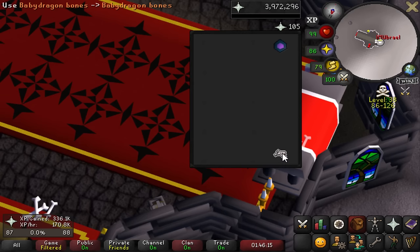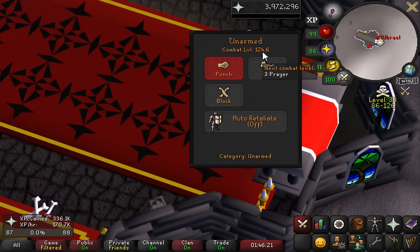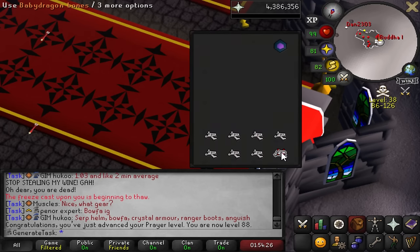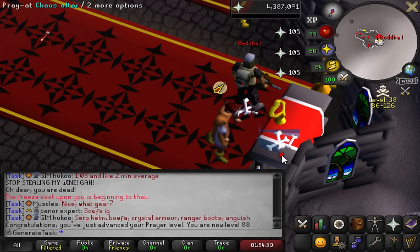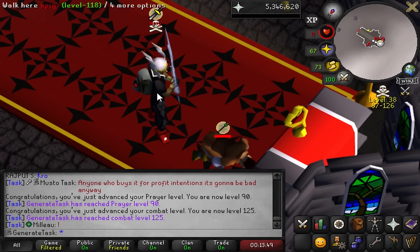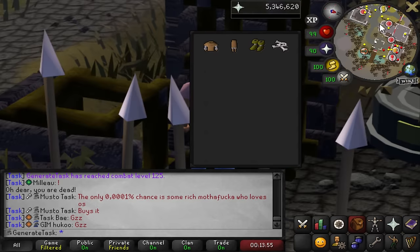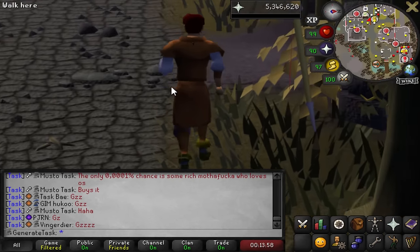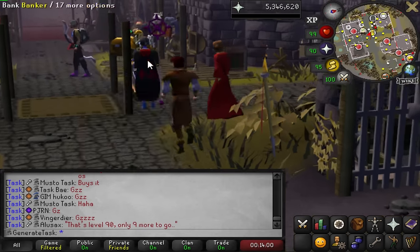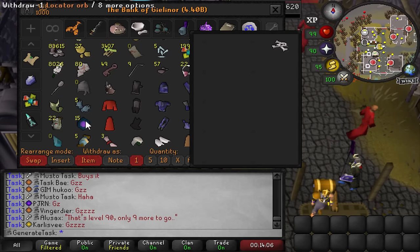I'm using my full zealot and going through all of the bones in my bank, starting at 86 prayer - 13 levels to go. At 90 prayer we'll get 125 combat. 88 prayer, almost done with baby dragon bones so the XP per hour is going to fly up very soon. 89 prayer! 90 prayer and 125 combat! There are so many people PKing at the altar - I've died like 10 times. So many people killing me for a single inventory of bones. I'm losing XP and I'm not going to make it to 98 anymore.